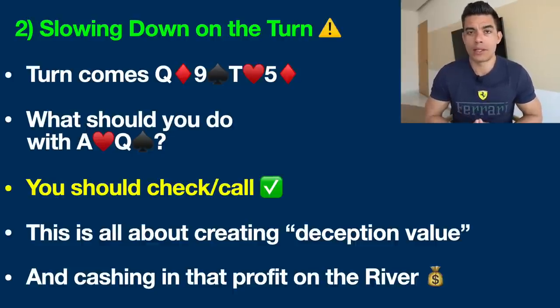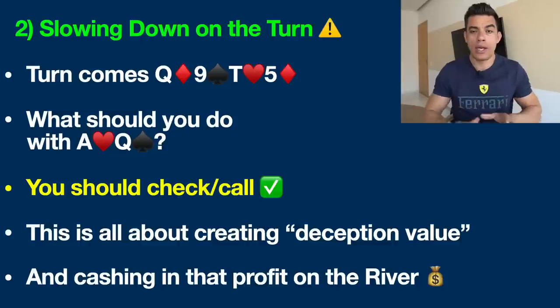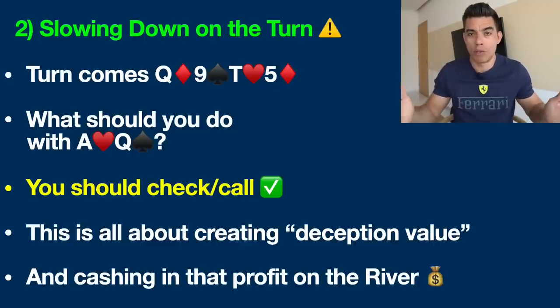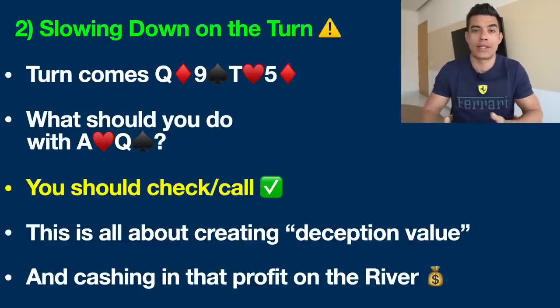Yes, we're going to go into a check-call mode here. Why? Because we just broke down their entire range. All of the baby pocket pairs, the pocket fives, the ace-four suited — those hands have now folded after we bet the flop. So what are they calling us with? They're calling with all of those broadway hands, those suited connectors, and a couple of monsters like pocket nines or even two pair like queen-ten that have very good equity against us — or the monsters have us smoked. So when we bet again on the turn without thinking, there's not really any benefit for us.